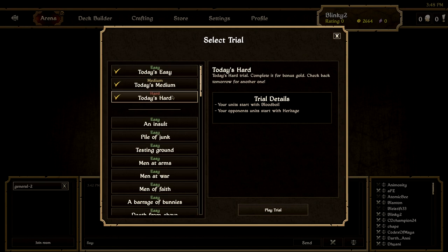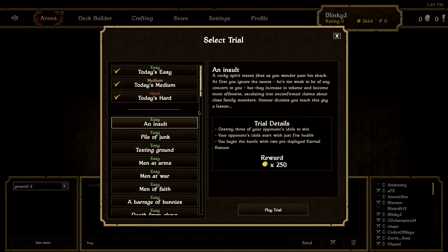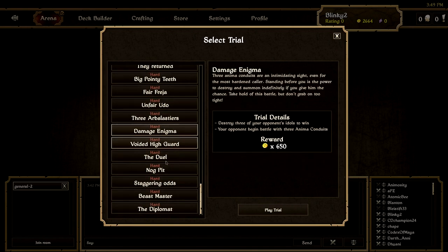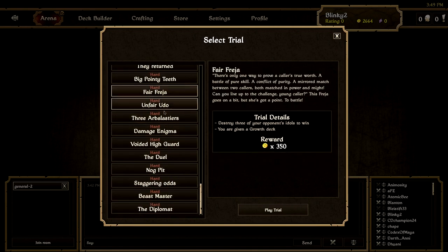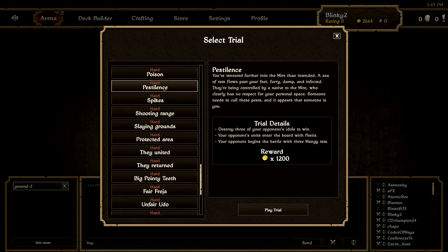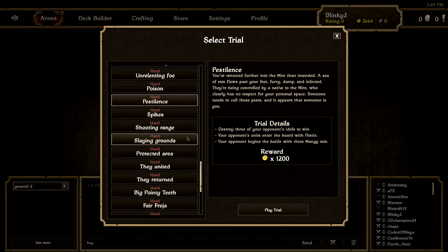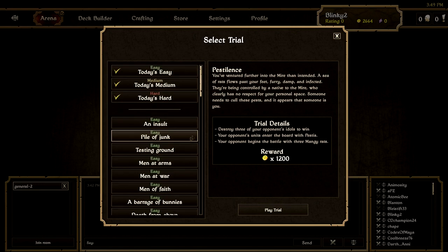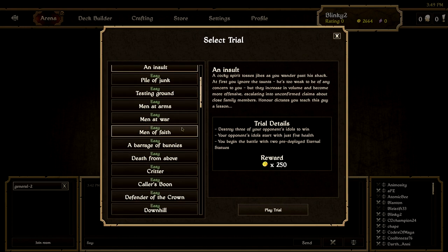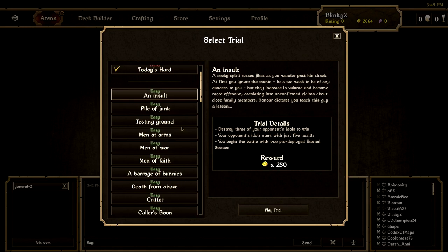It turns out not destroying creatures enchanted with Heritage is a good idea, so stick with that plan if that ever comes up. Today we're going to be looking at these down here - these are your regular trials which you can only do once. You get 250 gold for every easy one you beat; medium ones you get a bit more, hard ones you can get a lot. One of them - Pestilence - has 1200 gold. So there's lots of gold on offer here, a great way to build up your gold collection.